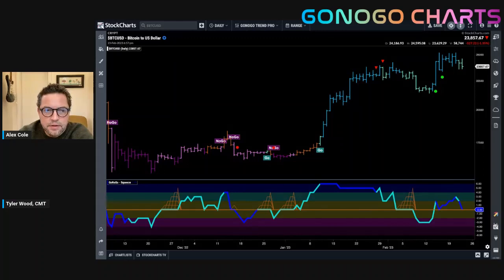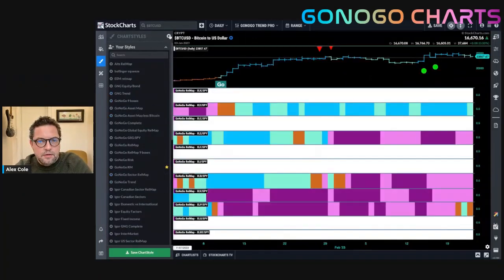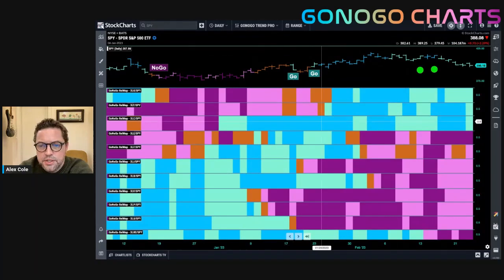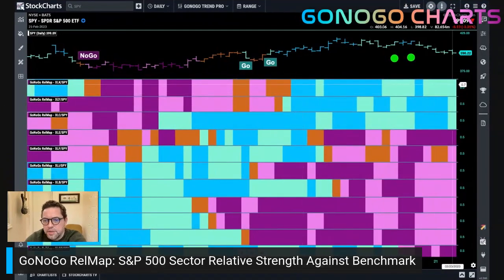Let's move on to the equity sector rel map to get under the hood of the S&P 500. There's no change really this week. Relatively, we've got underperformance in the lower half of the map starting with the more economically sensitive sectors — energy, industrials, materials, and even financials. Real outperformance continues in the defensive sectors: staples, healthcare, and utilities. Hanging on to their Go trends, albeit painting weaker aqua bars, are the growth sectors — technology in the top panel, discretionary in the second panel, and communications in the third panel.